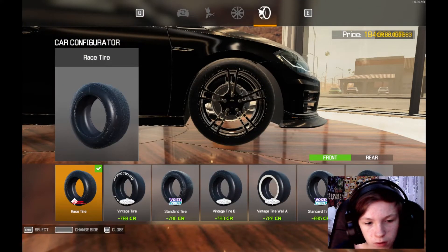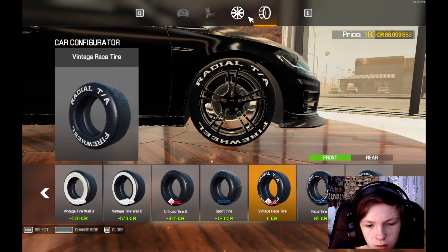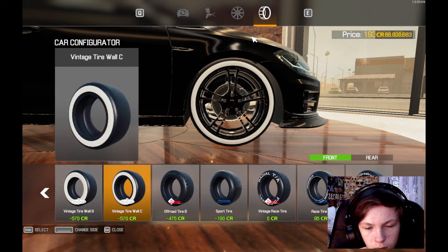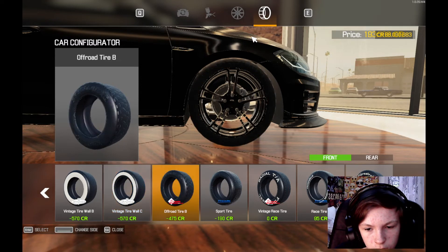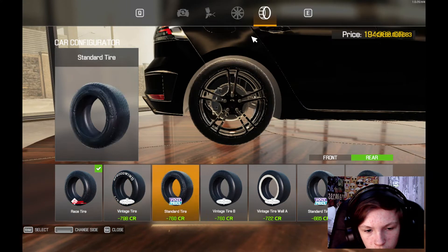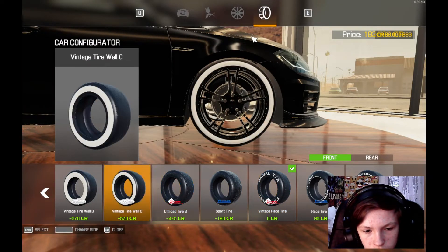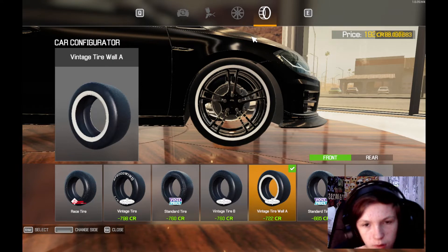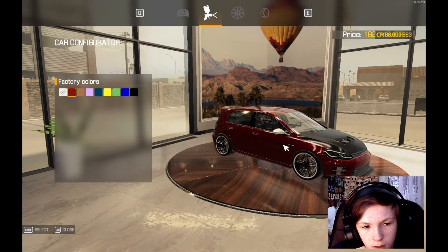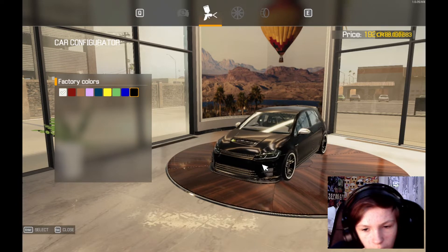Now for the wheels - wait, would that look good? Does the white look good? I think that'll look good. Let's put the tiny wall wheels on. Let's see how that looks - nice, that looks good. You know, that actually does not look that bad.